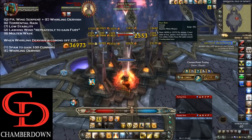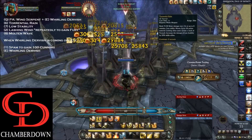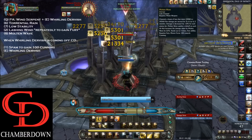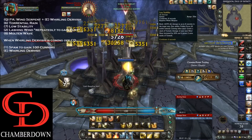Once that's done, let your Molten Wave channel, keep going with Lashing Wind, use another Molten Wave, use your Low Stability again, refresh Torrential Rain, and then keep using Lashing Wind to build Fury back up for Molten Wave. Your Whirling Dervish is about to come back off cooldown.